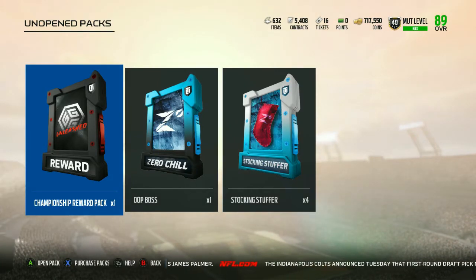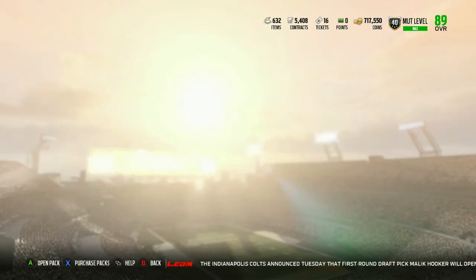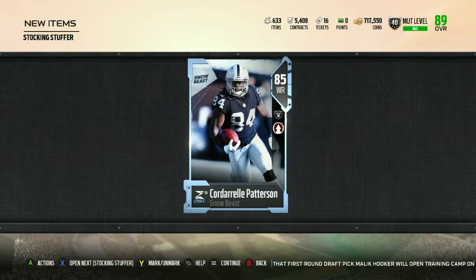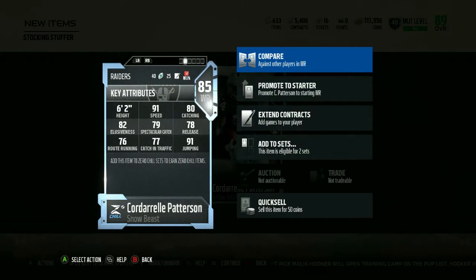Next thing we're gonna do is open our stocking stuffers. To be honest, I didn't even know we were getting these because I haven't been doing my daily objectives. First one is 85 Cordell Patterson — I think he has like 91 speed. He does: 91 speed, 91 jumping.